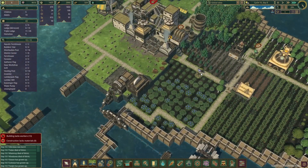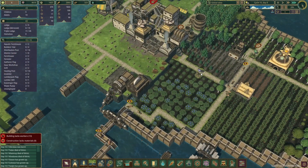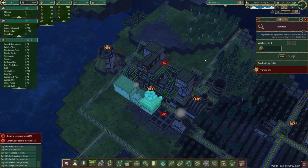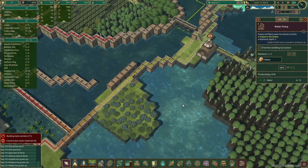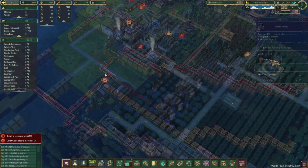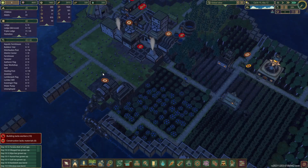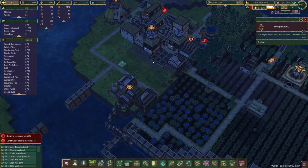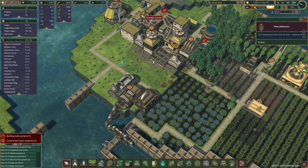I need some very busy beavers while everybody's still young enough to have children. As long as the important buildings have workers - we can even pause science for now - as long as we have water and food. I have room for 69 beavers but I only have 25 at the minute. Need them to start breeding like rabbits. We've got a good breeding program now - we've got 10 kids on the way. We are rocketing through this.